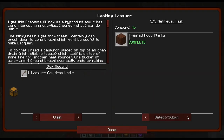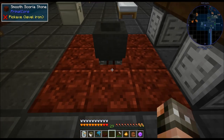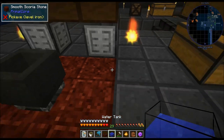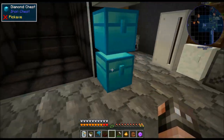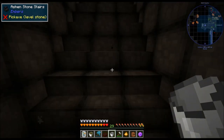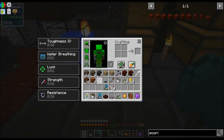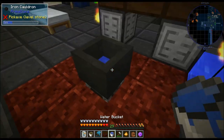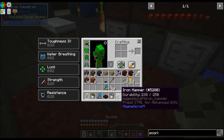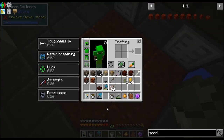I forgot to collect this quest because it should all be done. I did the lacquered planks and the treated wood planks ahead of time. You're going to shift right-click your cauldron to put it down here. Now you're going to use tanks. You're going to want 16 urushi in order to make 4 buckets of urushi.